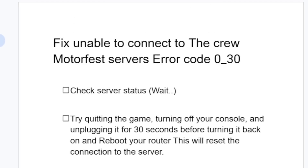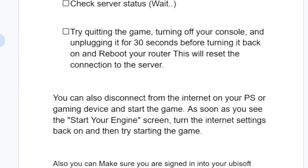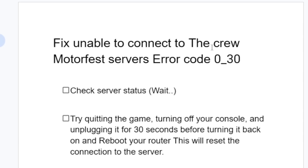To recap: monitor the server status on their Twitter page. Try quitting the game, turning off your console, and unplugging it for 30 seconds before turning it back on, then reboot your router. You can also disconnect from the internet, start the game, and once you see the 'start your engine' screen, turn the internet back on. A lot of people were able to find a solution by following these steps correctly.